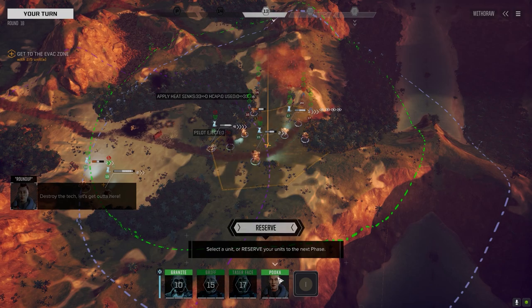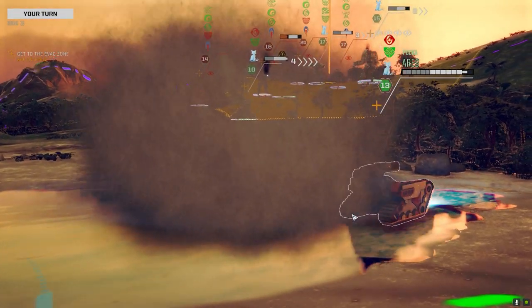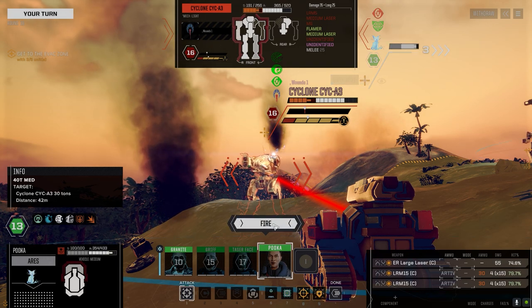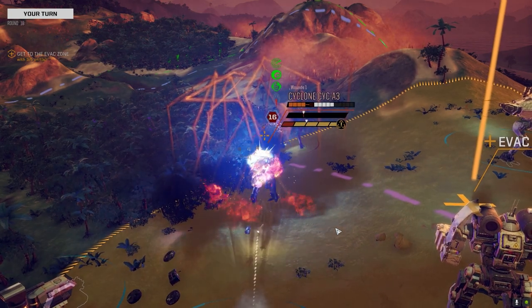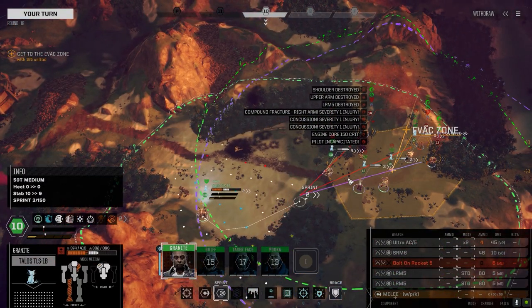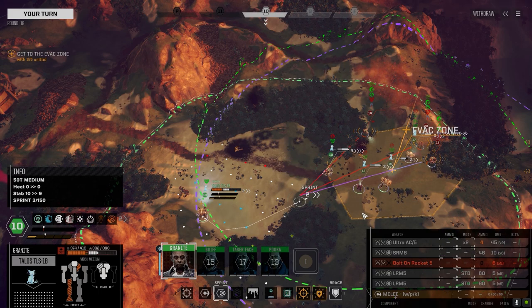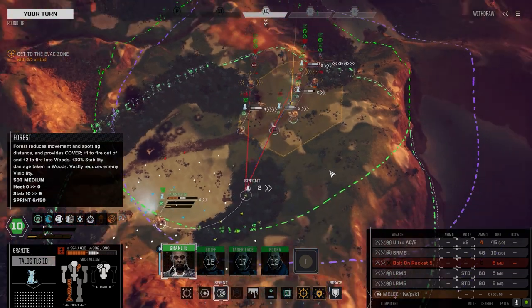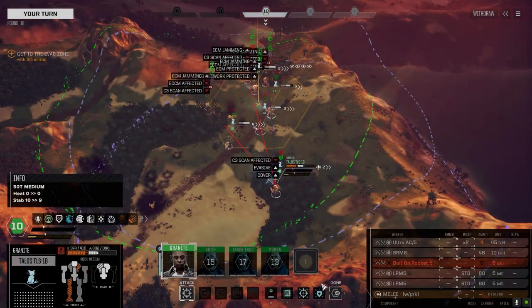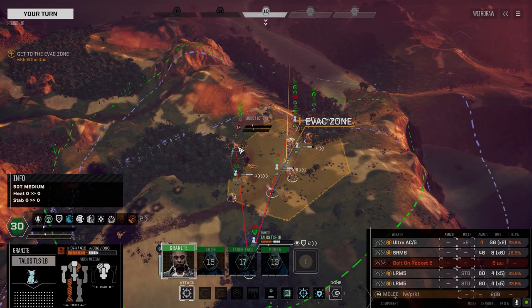He bailed out — I guess that's what they're trying to get them to do, scare them into bailing out. But it's only because I've got noob pilots. I'm kind of shocked he would bail out because he's in the extraction zone. Suicide by melee. Oh crap, I can't get out this turn — that PPC still exists. I guess we move into the trees and try to get some better initiative next turn.